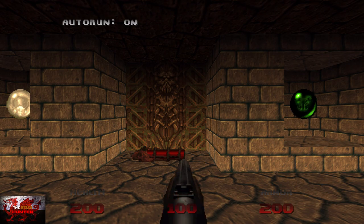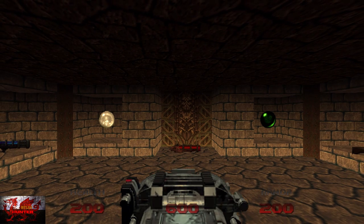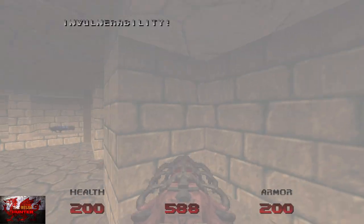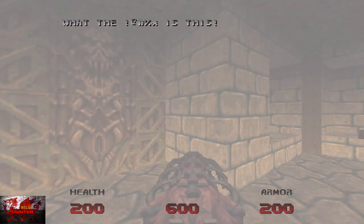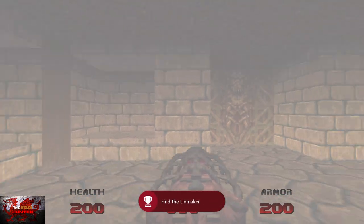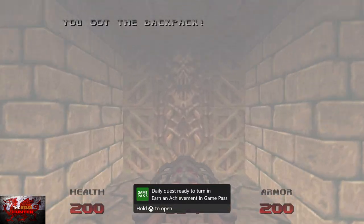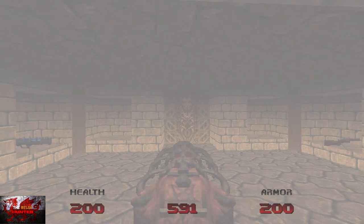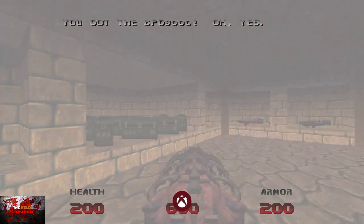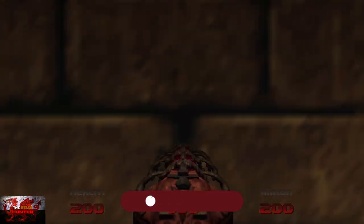Click the left stick to put auto-run on. Press the right bumper — we'll have basically max health and max weapons. Scroll over to the Unmaker, which is the best weapon in the game. We're going to grab two guns: the Unmaker just by the door, and the BFG to the right of us. Those are the two weapon-related achievements done — the BFG and the Unmaker.